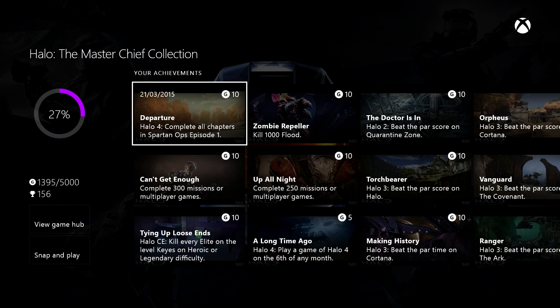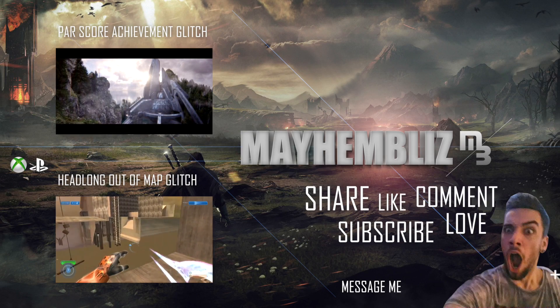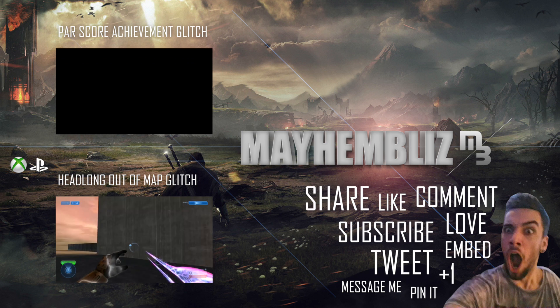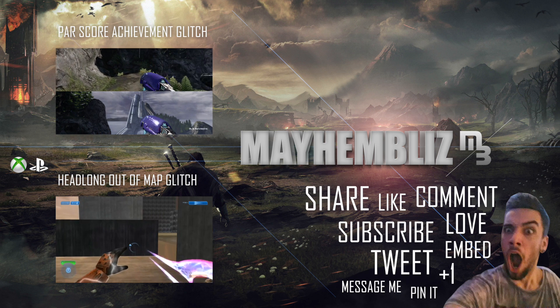Anyway, yeah — that's what you have to do. You have to go through every episode on every chapter, quit out at any point, and you will complete that episode on Legendary. Watch out for my next video guys — it's going to be an achievement glitch again, but this is for the par score on every Halo campaign. So every mission in every Halo game, you will get the achievements for those.